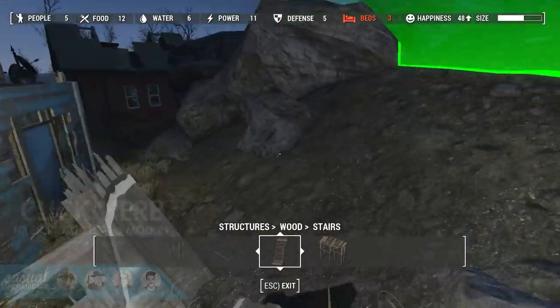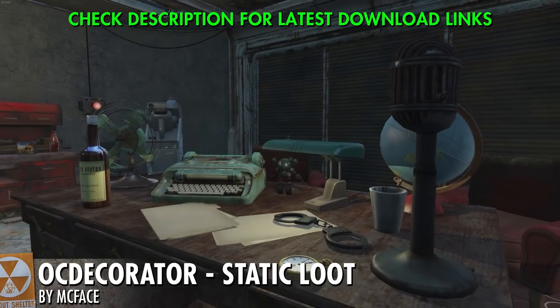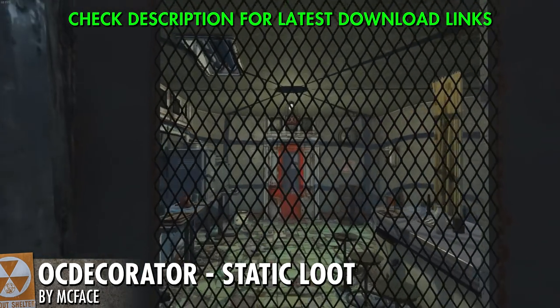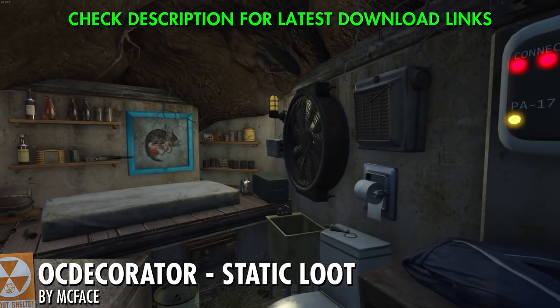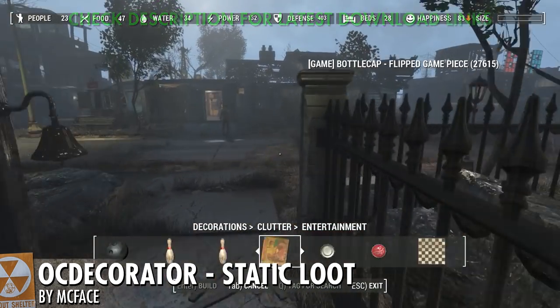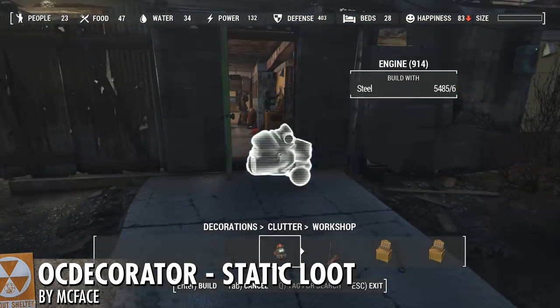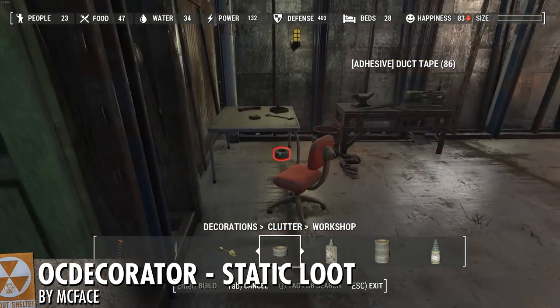Now onto the good stuff. When it comes to decorating your settlements, if you've tried to place props like weapons, cartons of cigars, bottles and cups around your settlement, you might know that the physics frequently freak out. To fix this, the go-to mod is OC Decorator. This mod is absolutely huge in scope and very polished — it lets you place any prop in the game that you have in your inventory or your settlement's inventory as a locked-down prop in your settlement.